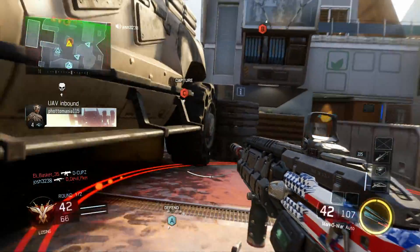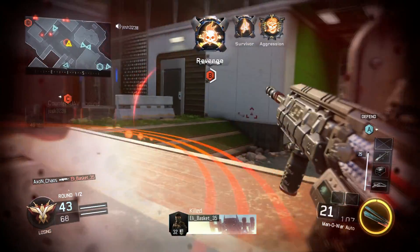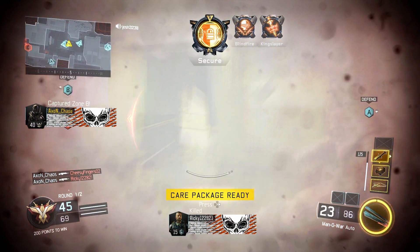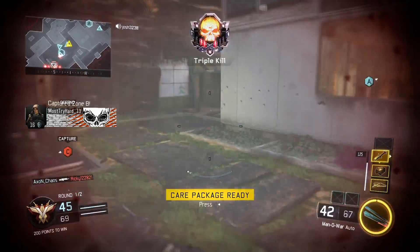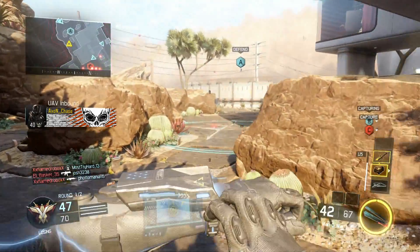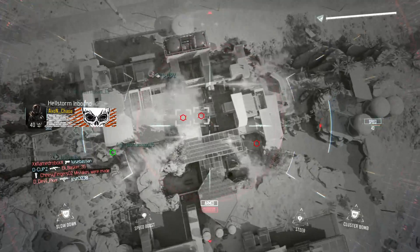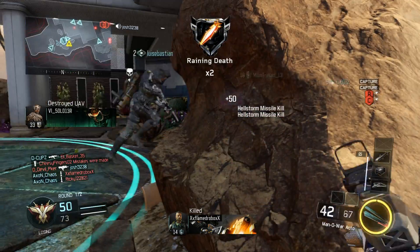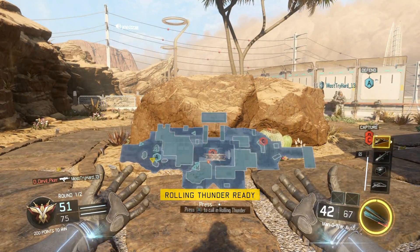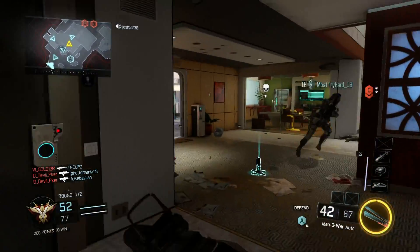UAV inbound. Losing B, Hellstorm on standby. Capture your objective, Boss Bravo. Hostiles have destroyed their UAV. Package delivered. Rolling Thunder on standby. Incendiary thermite.